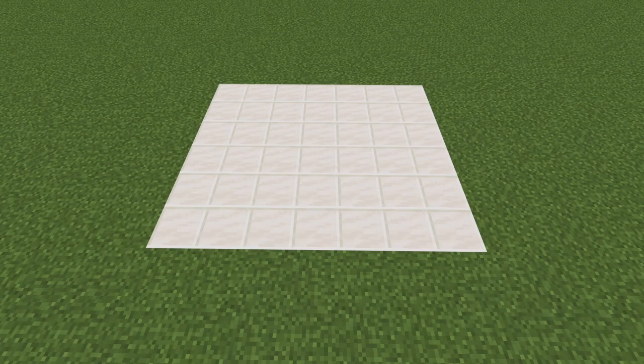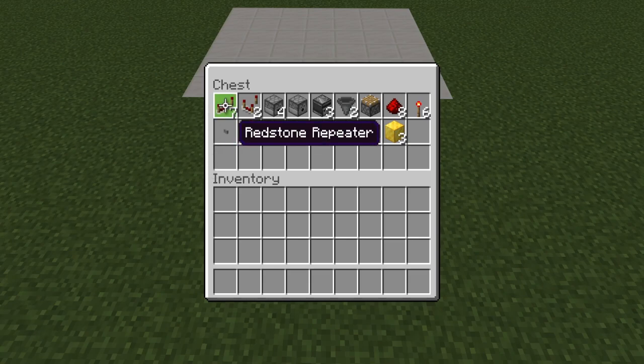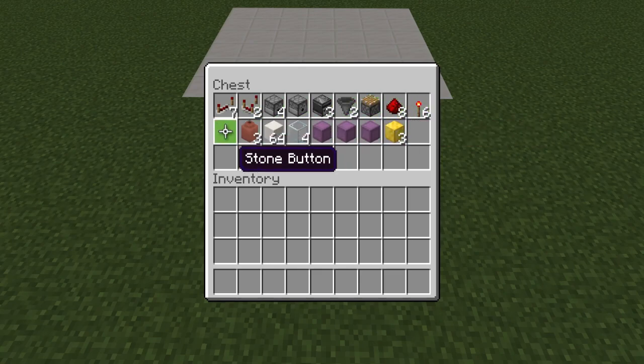Let's take a look at our supplies. We have 7 repeaters, 2 comparators, 4 droppers, 1 dispenser, 3 observers, 2 hoppers, 1 piston, 8 redstone dust, 6 redstone torches, 1 stone button, your 3 decorated pots, your building blocks, and 4 glass blocks.